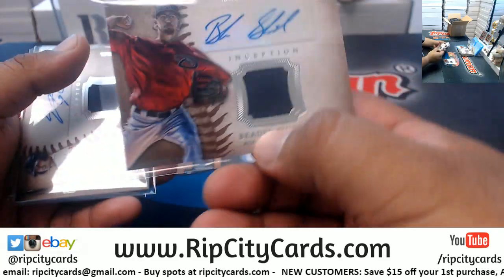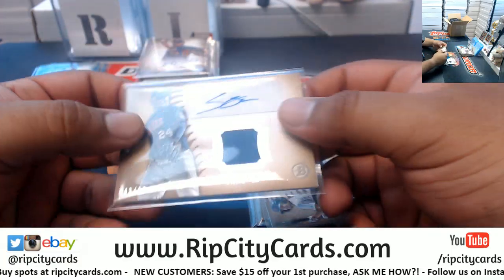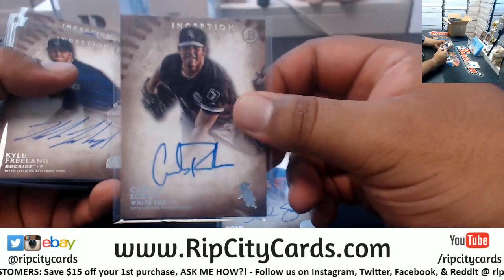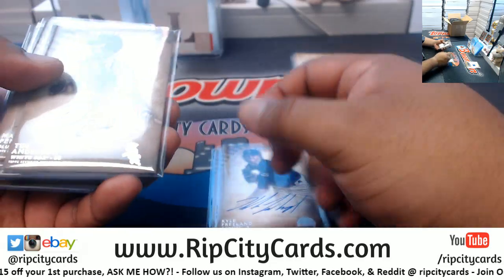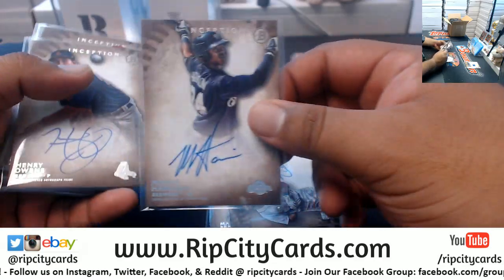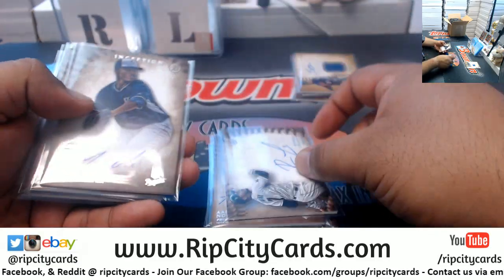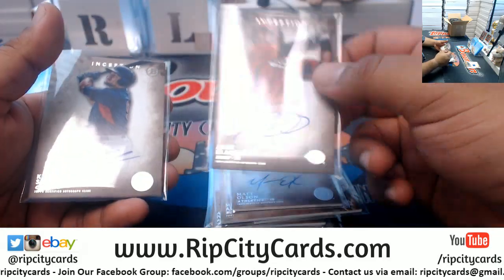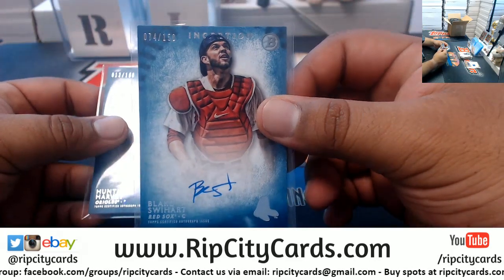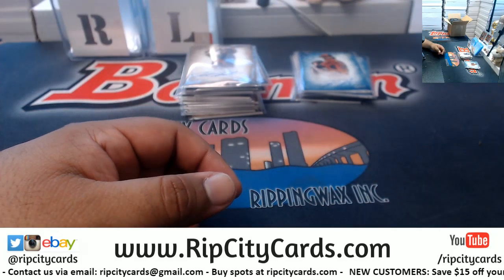Jesse Winker Reds, Braden Shipley D-Backs, Sean Coil Red Sox, and Miguel Ceno Twins numbered to 50. Autographs for Syndergaard Mets, Rodon White Sox, Freeland Rockies, Anderson White Sox, Pentecost Blue Jays, Bryce Brentz Red Sox, Monte Harrison Brewers, Henry Owens Red Sox, Aaron Nola Phillies, Rymer Liriano Padres, Miguel Almonte Royals, Matt Olson A's, Alex Blandino Reds, Kyle Schwarber Cubs, Blake Swisher numbered to 150 Red Sox, and Hunter Harvey numbered to 150 Orioles. That's gonna do it for the break — thank you eBay.